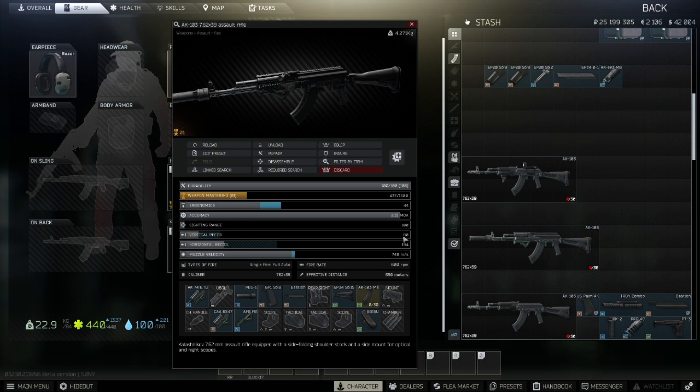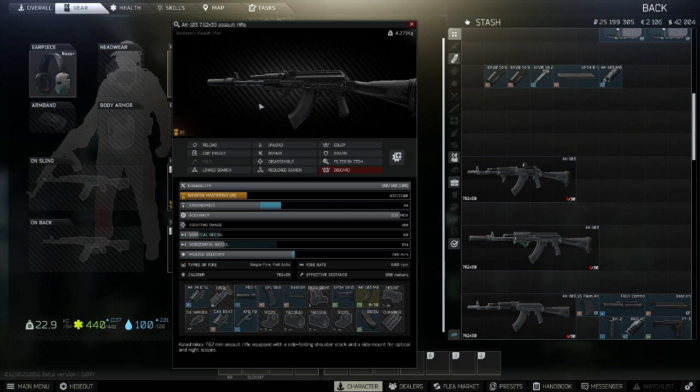It's got 80 vertical recoil, so a slight reduction on the budget build. It has 44 ergonomics, but you always lose a bit with the suppressor. It's a good build overall.